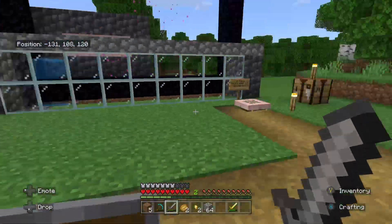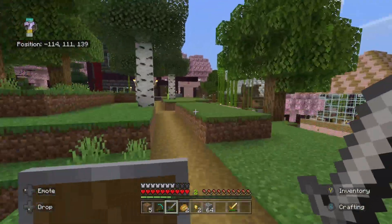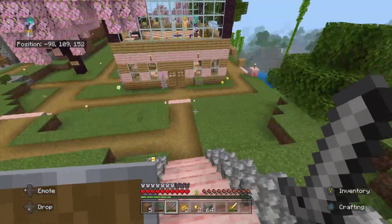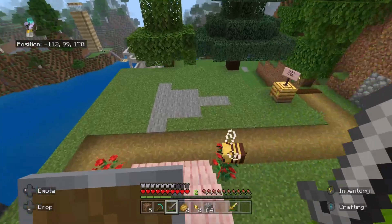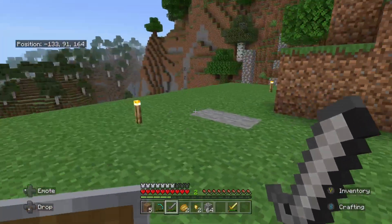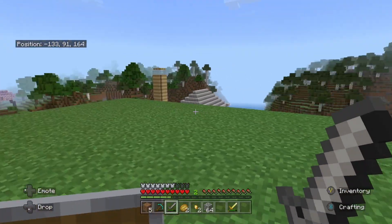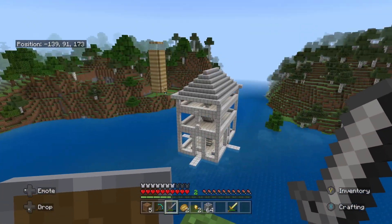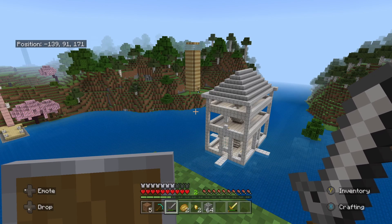That's the XP farm. Moving on, we're going down the side here. This is where the cemetery is going to be — if a pet dies or anything like that, we'll put their grave here with their name and time of death, which will look really cool. That over there is Pear's castle, that's the lighthouse, and that's the museum which we're almost done with.